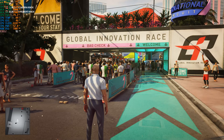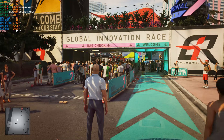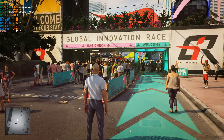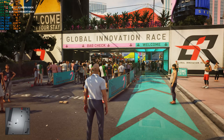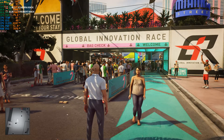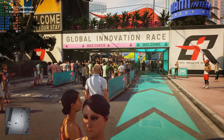Here we have the MSI GS75 Stealth with an RTX 2060 at 80 watts and an i7-10750H. The CPU temp is around 82 to 90 degrees Celsius, the CPU power limit is around 52 to 55 watts, and the frame rate is around 92 frames per second.